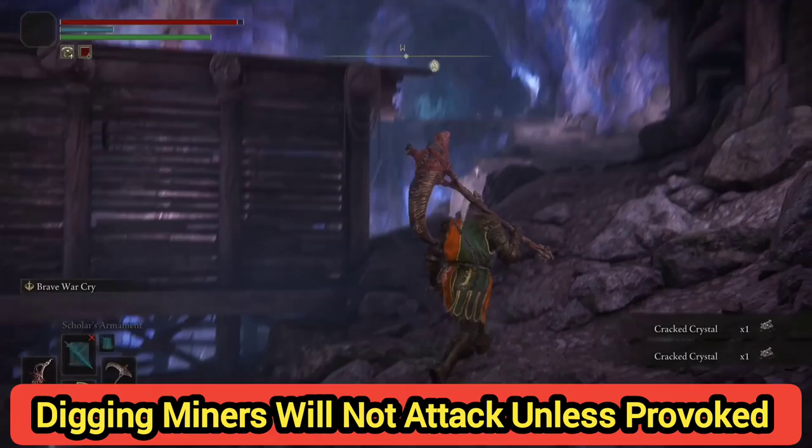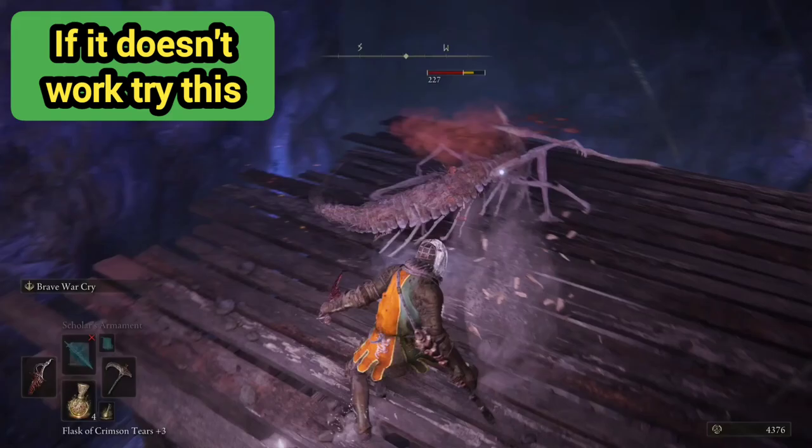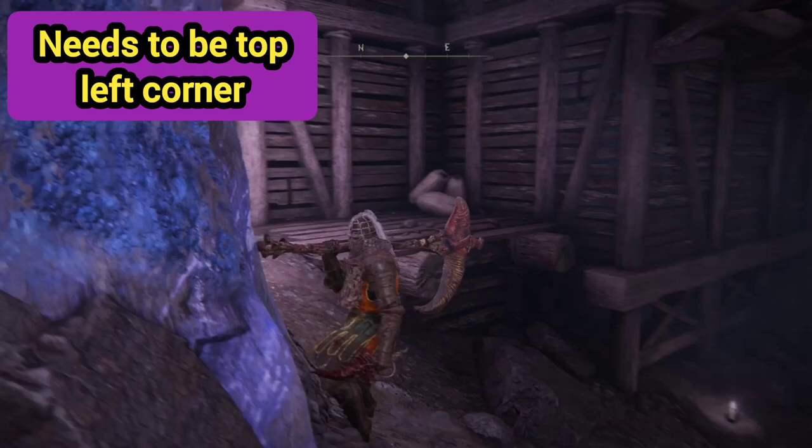Once those are cleared out we can proceed to get up top. What we want to do is jump onto that platform over there. The issue I was having is I kept trying to jump and it just didn't work.